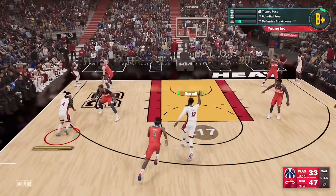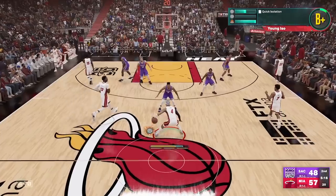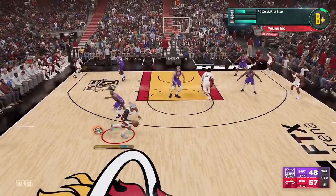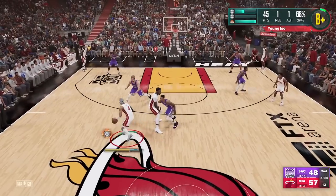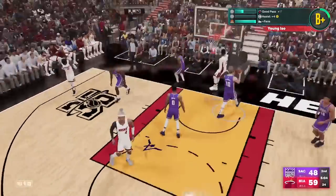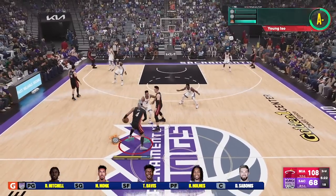When it comes to forcing lobs, certain teams make it less convenient. For example, if you play for the Heat early on, you might not even play with Bam. In those games I went for other badges that suited the play style of my teammates. Forcing lobs can be annoying depending on the difficulty, but if you get it right you'll be fine.